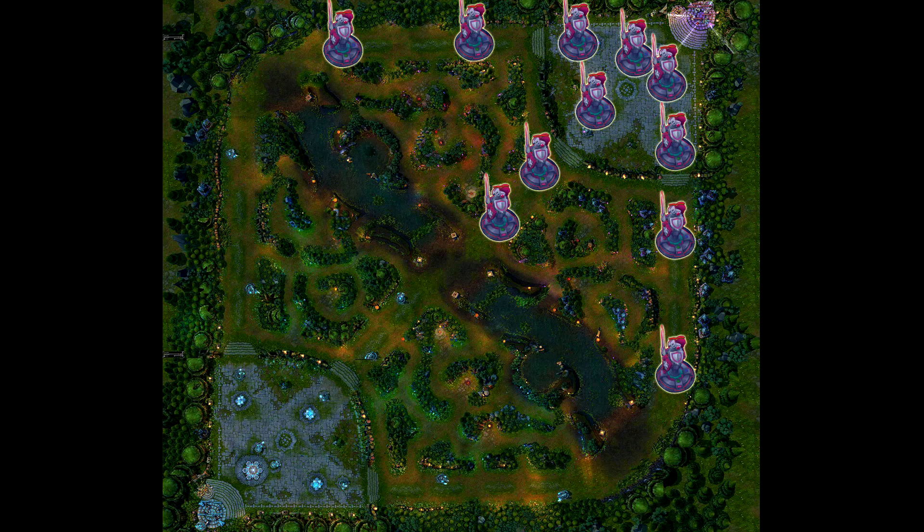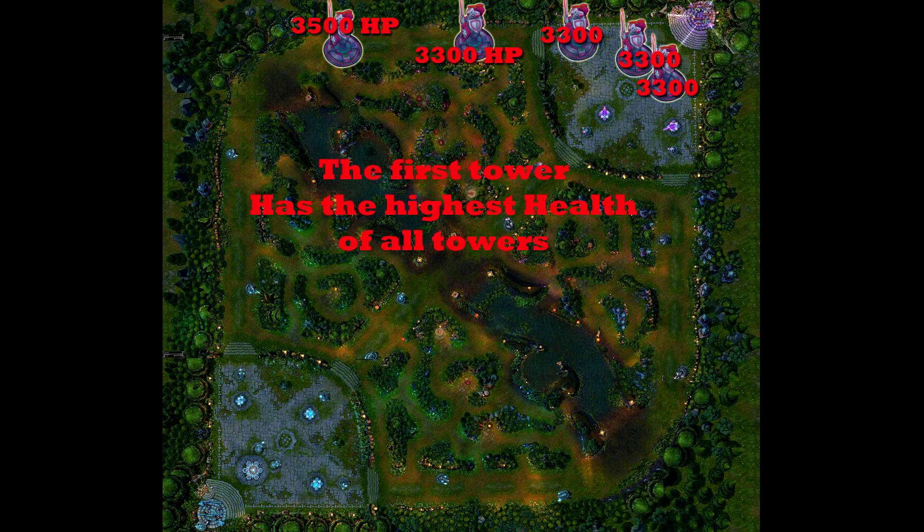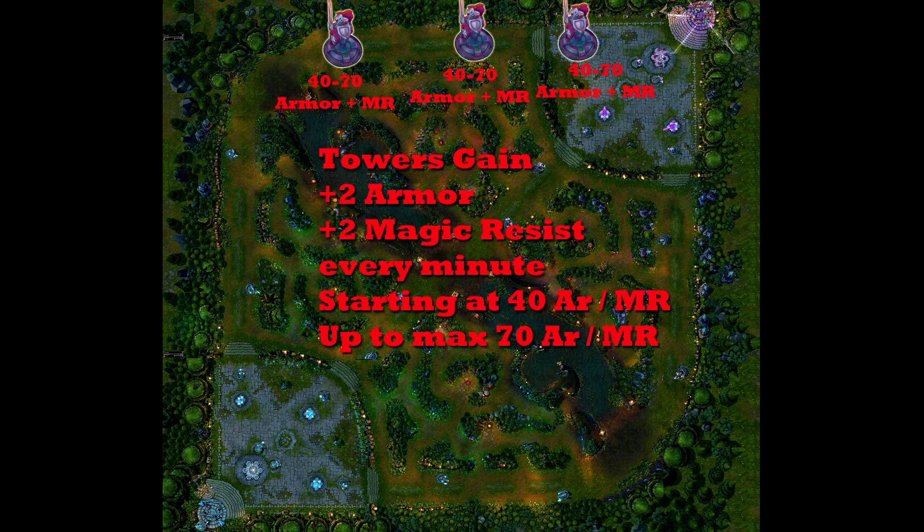Now that we know what kills towers, let's learn about what we're trying to kill. There are 11 towers on the map. The first towers have the most health out of any tower. Towers start at 40 armor and magic resist and gain plus 2 every minute. The first tower gains stats from 1 to 16 minutes, the second tower from 16 to 31, and the inhibitor towers from 31 to 46 minutes.